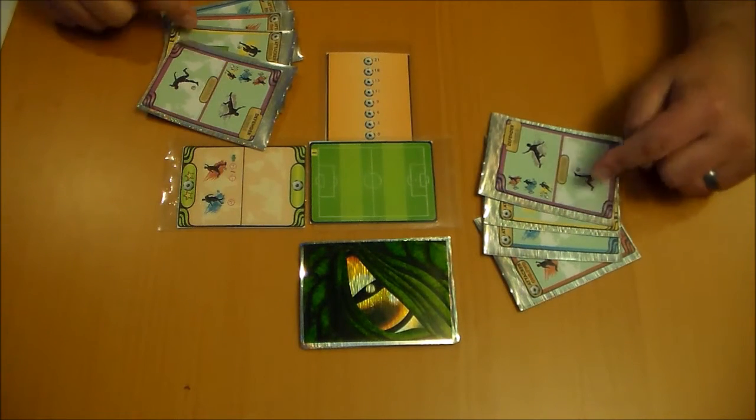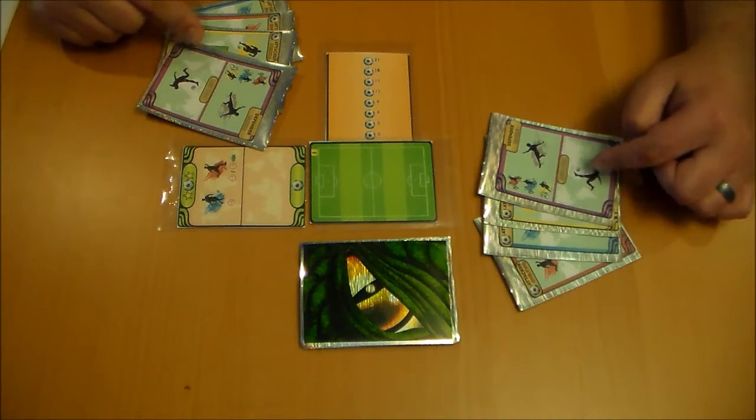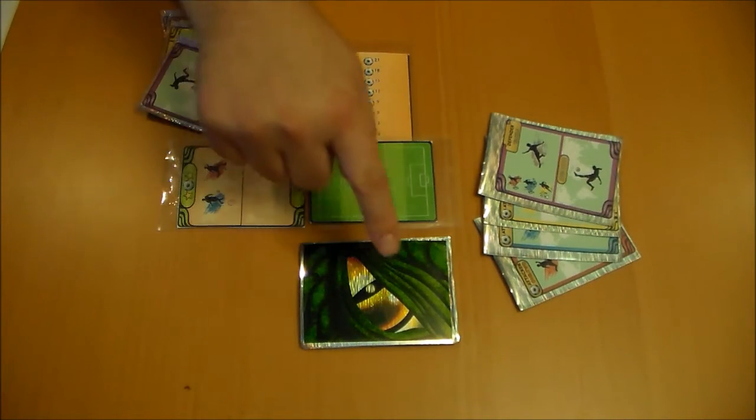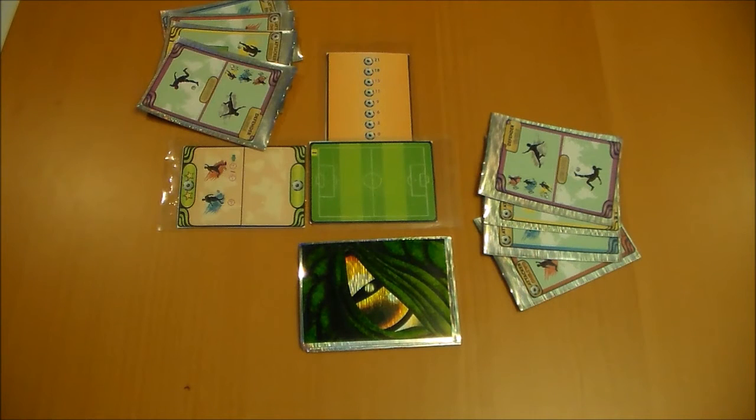Each player takes their hand of four cards, one of each color: red, blue, yellow, and purple. And you have the six chance cards, the five misses, and the goal card all shuffled up and put face down, ready for use. And that's the setup.